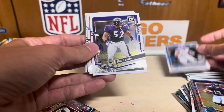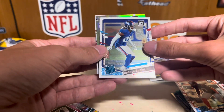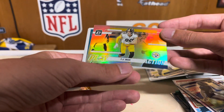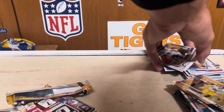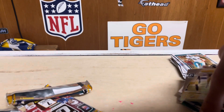Alright — Amon-Ra St. Brown, Ray Lewis, Jordan Battle, Deontay Banks. Got a Play Action of TJ Watt, Jason Taylor, and George Kittle. That was rough.